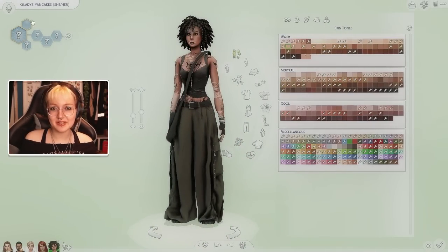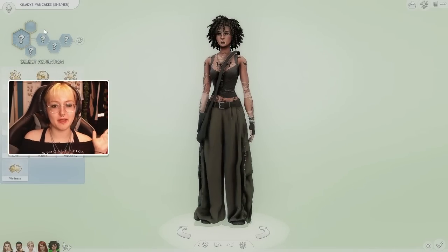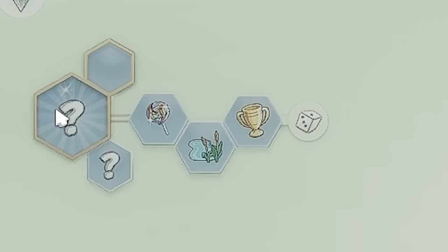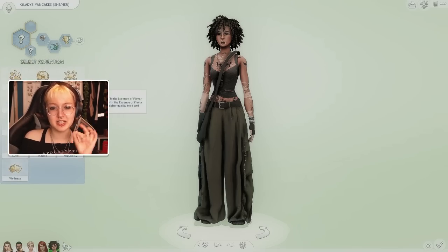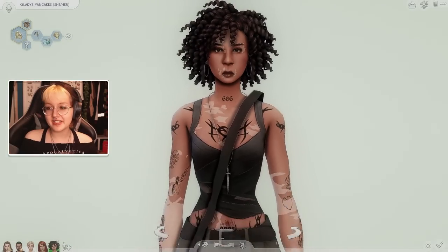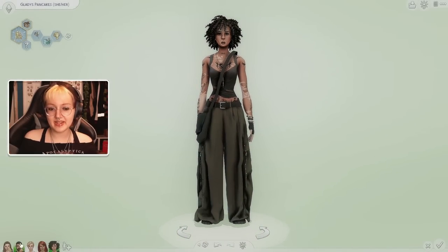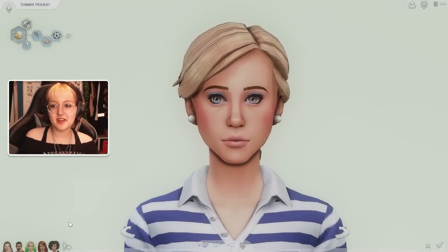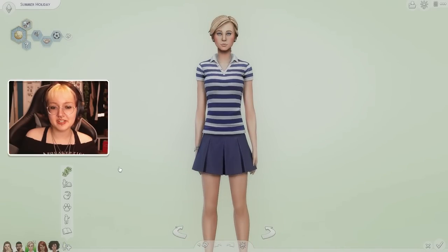This is Gladys Pancakes — an iconic name for an iconic sim. She's apparently cheerful, loves the outdoors, ambitious, and is a family super-parent person. What an absolutely lovely sim. She's just iconic — the love of my life at this point. So that is the child between Adeline and Bob Pancakes. What a legend. Now let's move on to Summer Holiday.